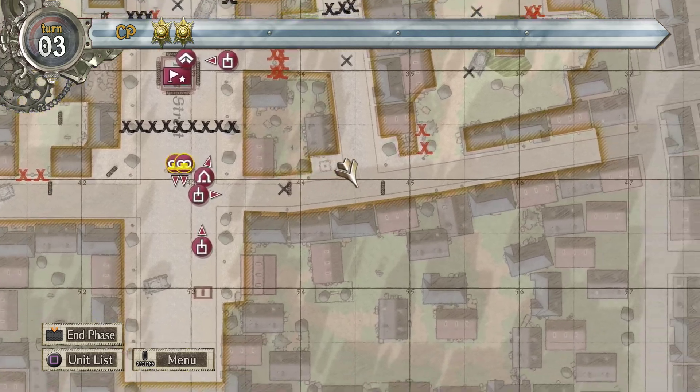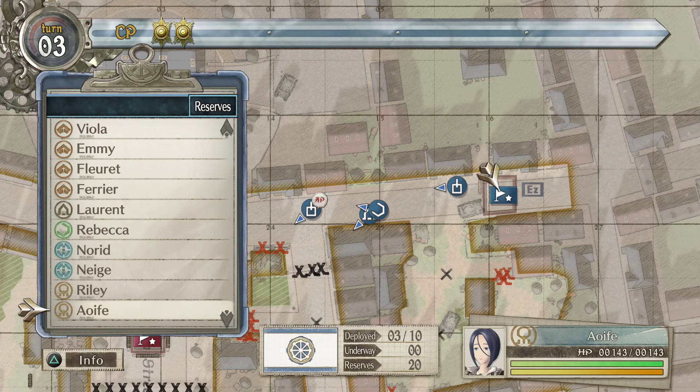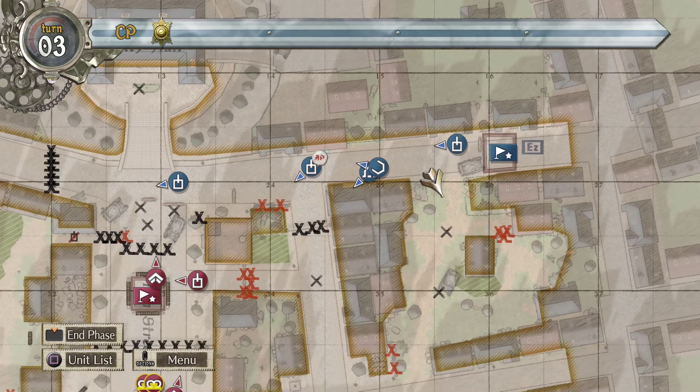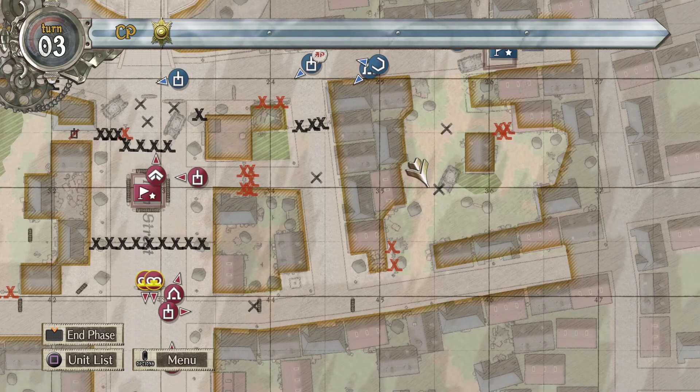The other tanks in the distance are gonna have a hard time getting to us right now. They could probably drive up and around here, but it's gonna take them time. With our last CP I think I'm gonna pull in Lorong. I'm tempted to pull in another engineer but I don't think we need that necessarily — I think we're fine. There could be someone coming down here but the Cactus is trying to keep an eye on this. No one's coming from this direction. There's some scouts I'm a little worried about at a distance, but it should be fine.